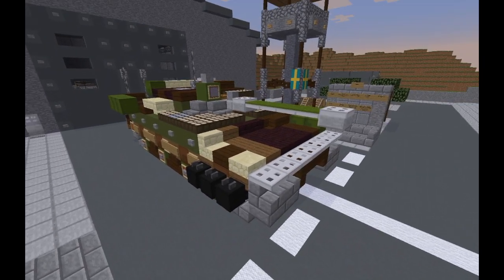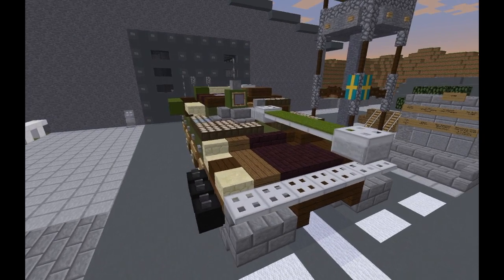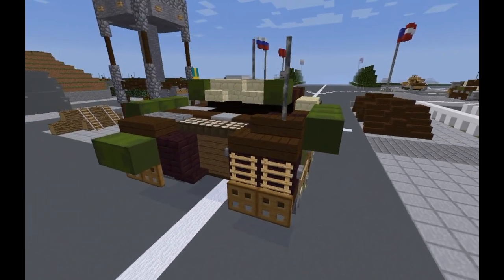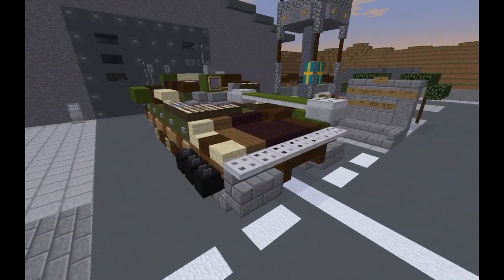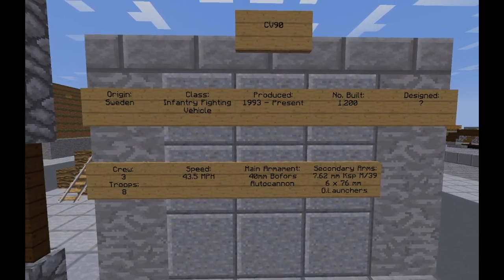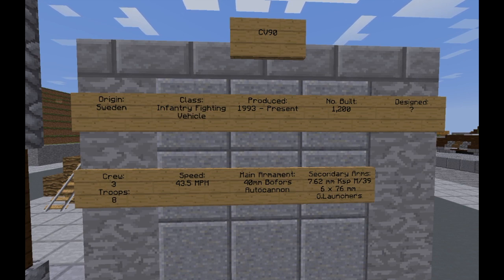The CV-90 is a great vehicle, very multi-purpose, definitely one of the best Infantry Fighting Vehicles I've seen personally, and I think my personal version here that I've built couldn't have turned out any better. This was a requested vehicle. Origin was in Sweden, class of Infantry Fighting Vehicle produced 1993 to today. The number built, which is actually not a very high number, is only 1,200.